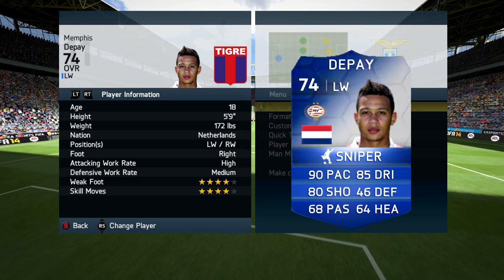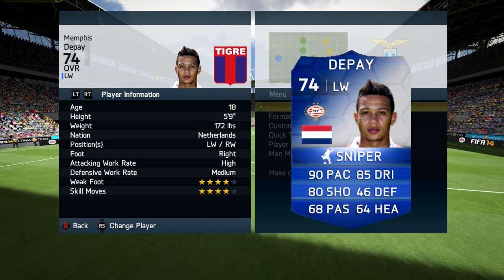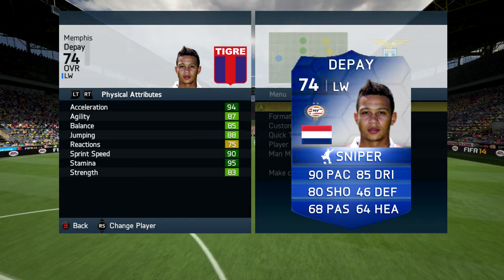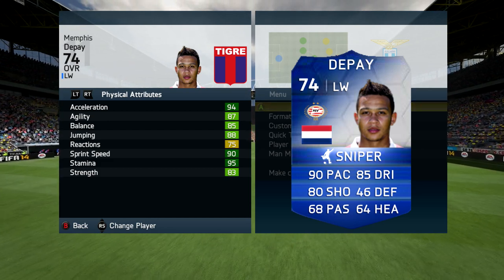As usual, we'll take a look at his stats, and on the card he has absolutely crazy stats for a silver player. He's got 90 pace, 80 shooting and 85 dribbling. He also has 64 heading as well as 68 passing. So from the offset looking at the card, he should really be an incredible, absolutely unstoppable card.